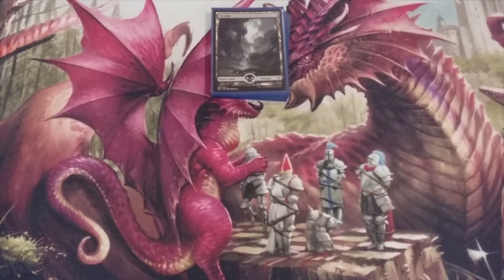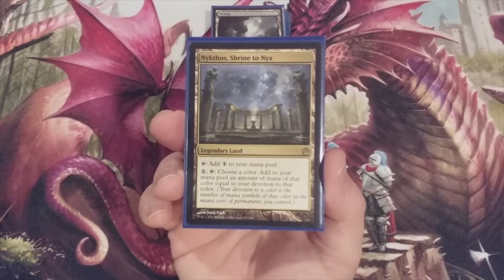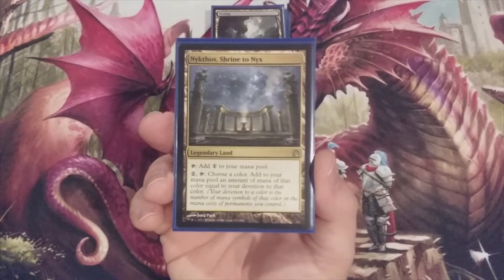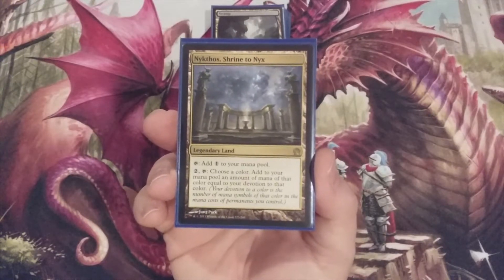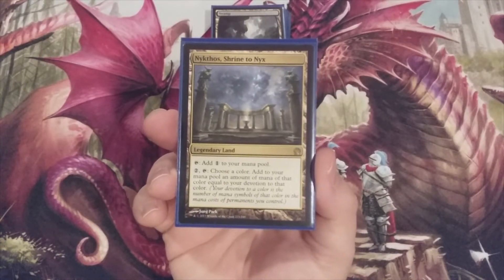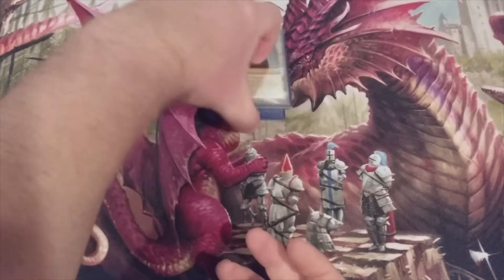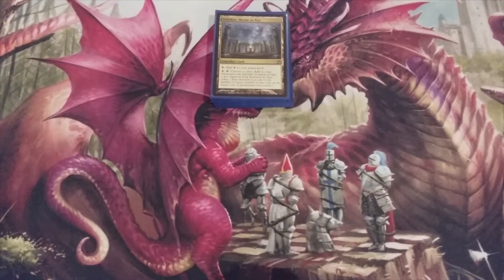We are going to include one non-basic land: a copy of Nykthos, Shrine to Nyx. It's a legendary land that can tap for a colorless. However, we can also tap it, choose a color — and let's be honest, we're choosing black — and add to our mana pool an amount of mana equal to our devotion to black. That could get pretty spicy with the amount of black we're about to see when we get to our spells.